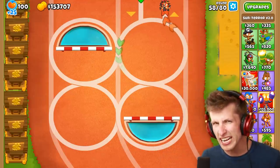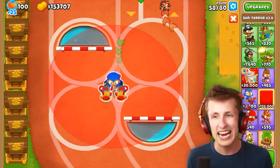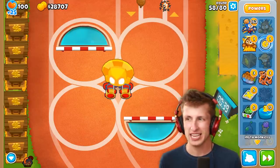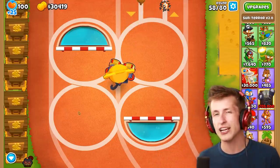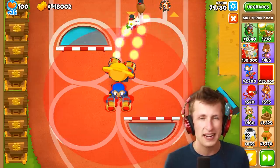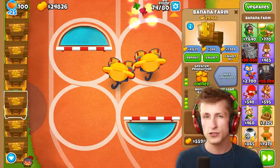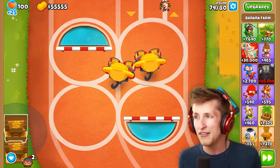Next up on the list is the Modded Sun Terror. This isn't a T5 or a T6 — it's actually its own custom tower. It's a mixture of the Technological Terror and the Sun Temple, and it looks absolutely amazing. The one problem is that in order to place it down, it costs $125,000, so you need to save up a lot of money. It doesn't have any real upgrades either, so it kind of falls flat in terms of excitement — you don't get to build anything up, you just get it and put it down. But once you do have it, it is so strong.